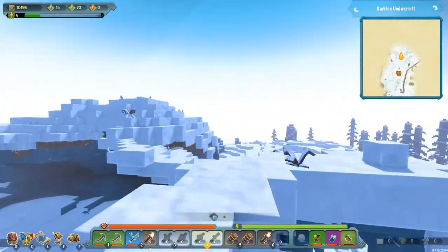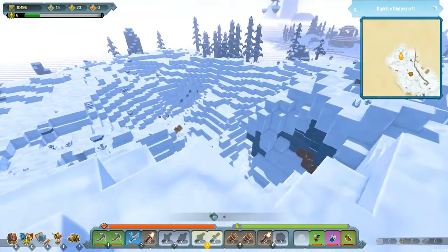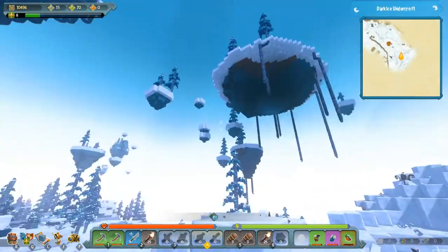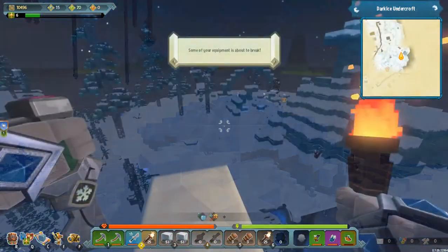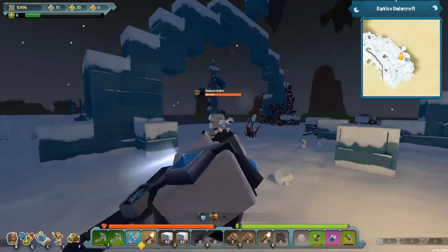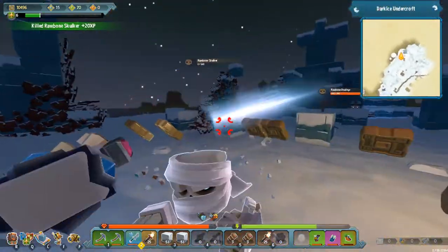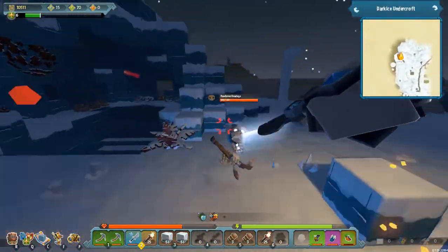I think there's something up on the next floating island so we're going to go up there and have a quick look. Oh yeah, totally colder up here. Check this place out — there is actually something up here. We've got one enemy, two enemies. Let's take this guy out first. There's gonna be something downstairs.